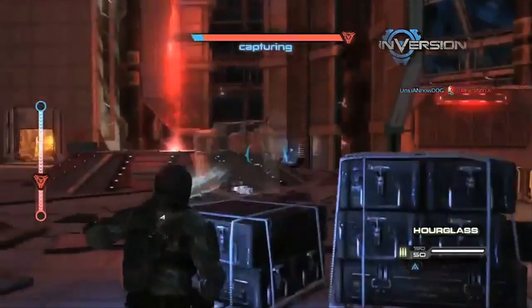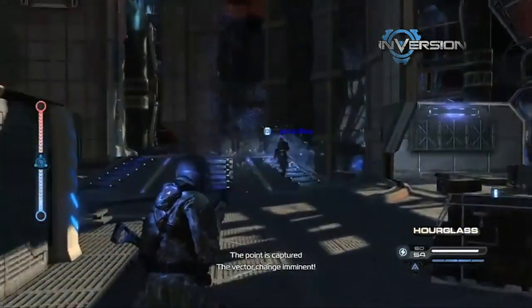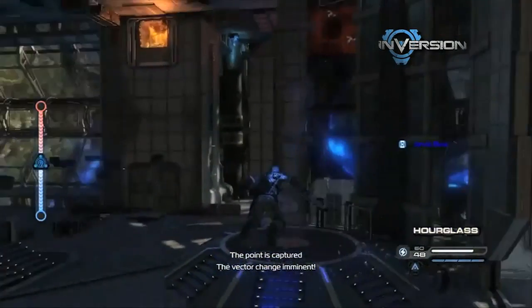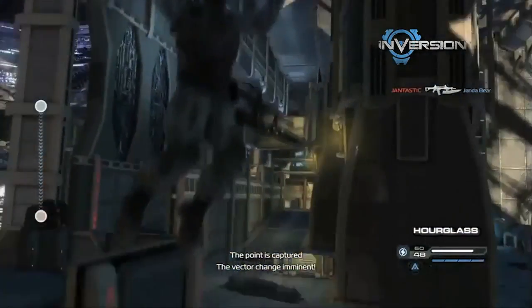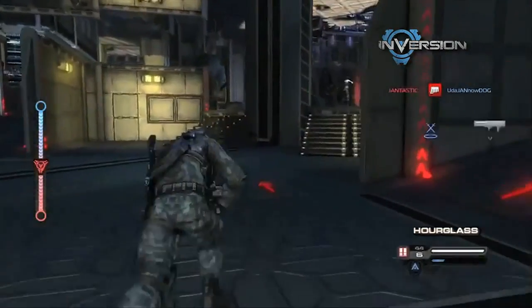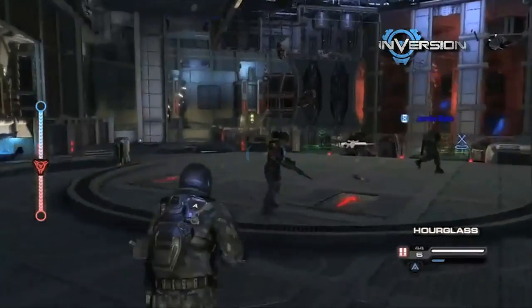Essentially, we've got two separate levels that are built — imagine a level on the bottom and a level on the top. As soon as you capture this point, the whole entire map will flip. Enemies, objects, players — everything flips to the other map. So over the course of a match, you're going to see this constantly flipping back and forth. It gets a little bit crazy and you have to get used to your orientation, but it is pretty cool.